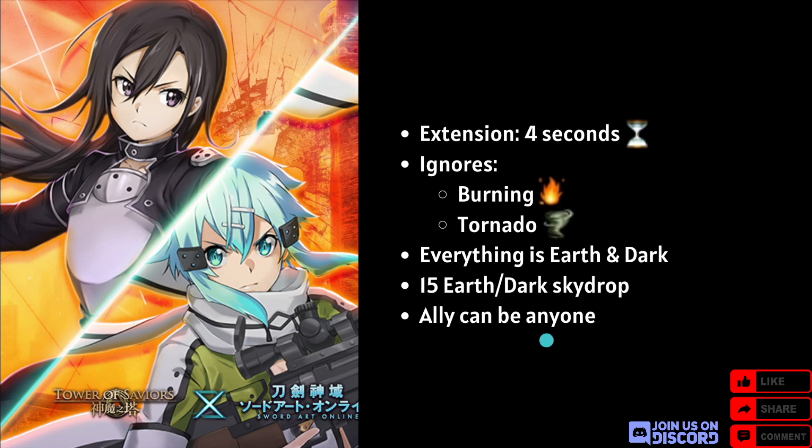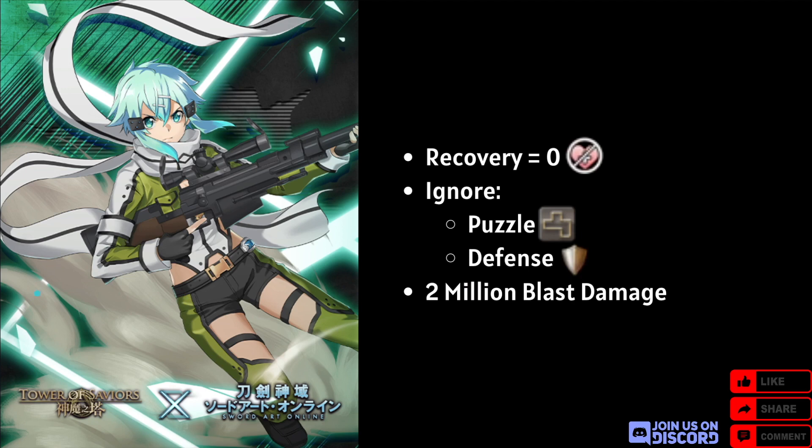They don't seem to be especially strong leaders since there are only about three GGO cards currently, and they are a little limiting in only supporting cards from their own series. The one unique thing is generating 15 earth or dark in their own column. The team skill can be activated if they are leader with no restriction on the ally, so that's another point for them, but overall they're not that strong. Moving on to their actives: Sinon is an earth human CD7, the first ever earth human to set your recovery to zero — very nice. I'll definitely be using this card in Hideyoshi.